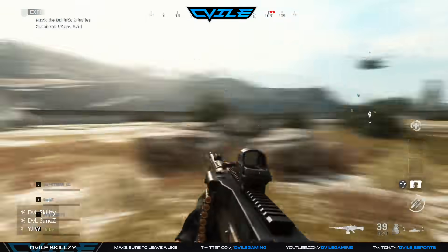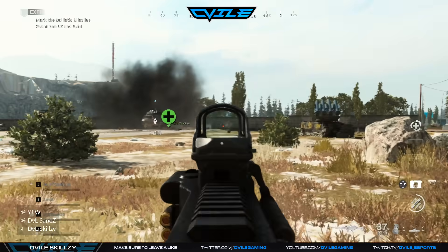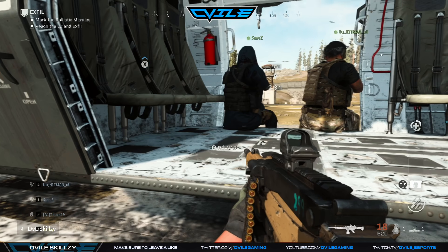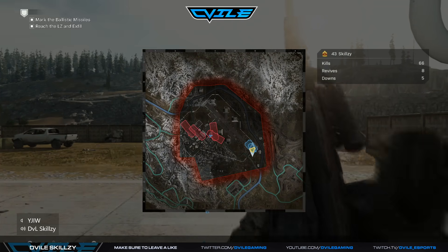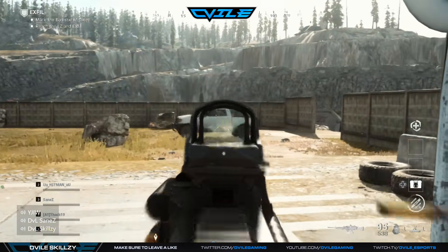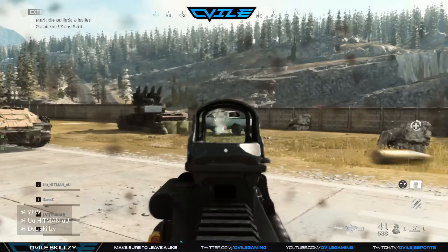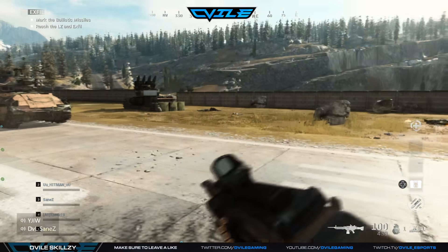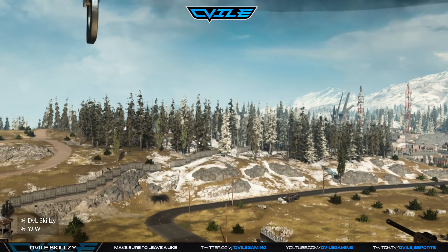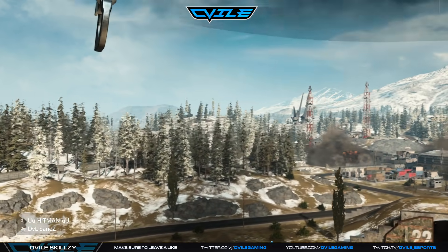It's a nice stroll to the LZ to complete the mission — just make sure you're not standing directly underneath where the helicopter is going to land. My teammate thought it would be a good idea to headbutt a helicopter, which didn't work out for them. Look left and right on the way to the LZ as a few enemies do pop out. On this particular occasion we glitched and enemies just sat in their cars, which made things easy — but overall it's a very easy mission if you stick together and follow these strategies.